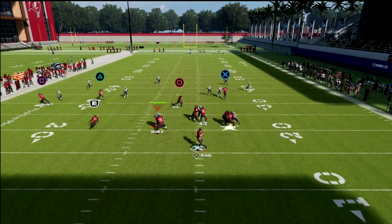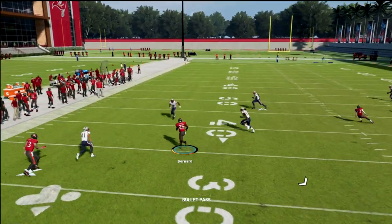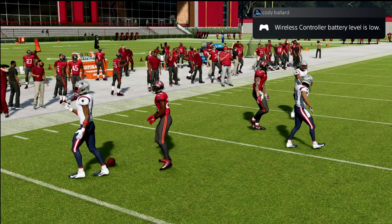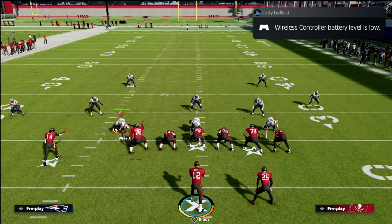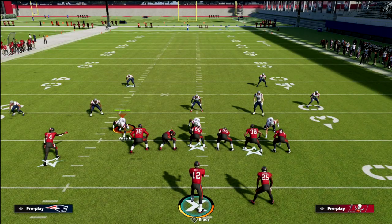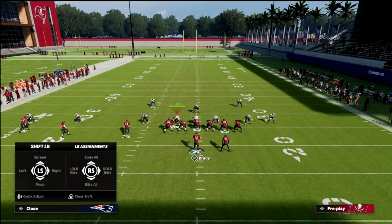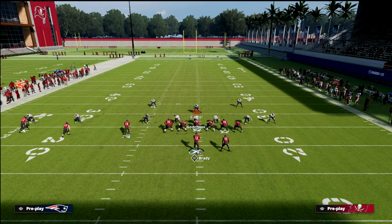The beauty of this is there's hardly any zones in this game that will be able to defend that wheel route to the running back out of the backfield. It's also something that works great when your opponent is running a lot of Mabel coverage, because it forces their user to have to choose.